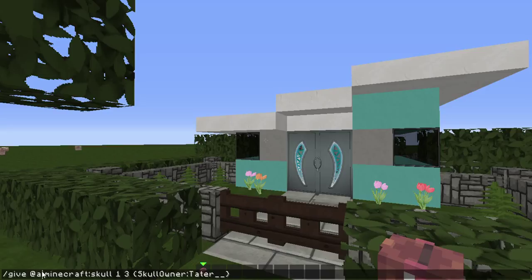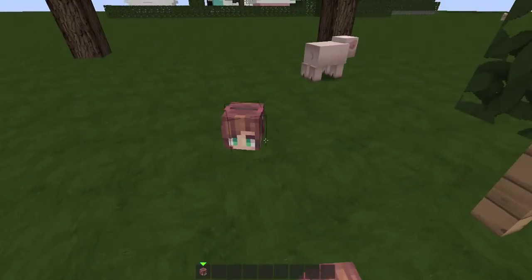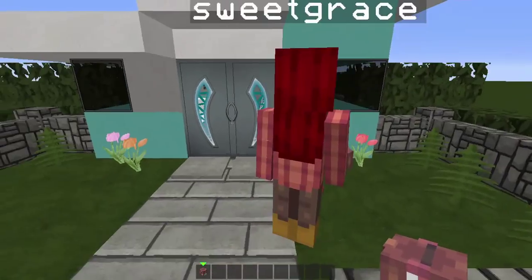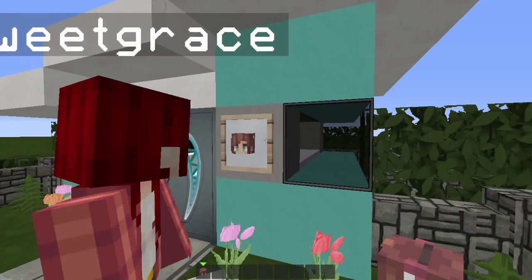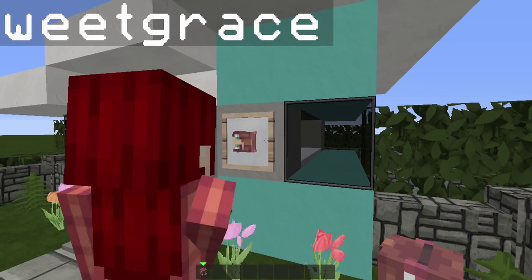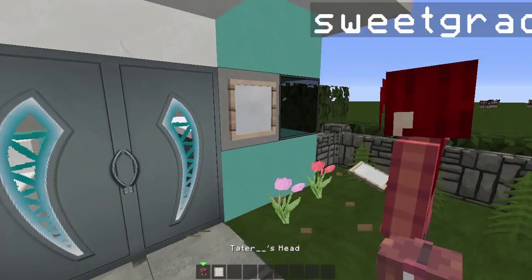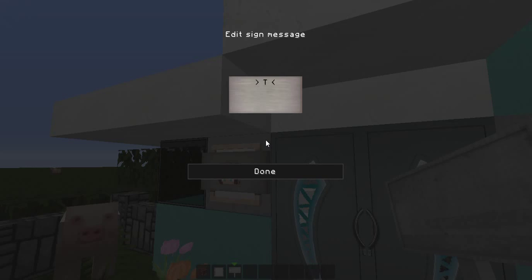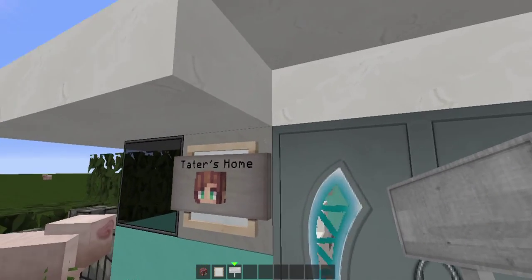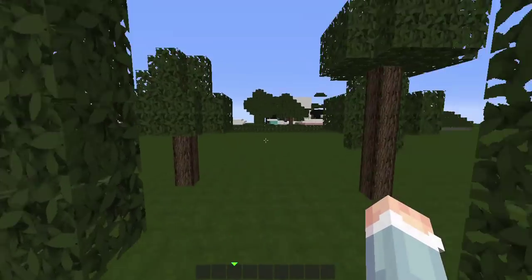You can do at-p to give it to you, or at-a to give it to everybody. Then this is my head. Here's what you're gonna do — I do the item frame, the head, and then I do the sign which goes down here. How do you place the sign? You go to the corner of the block right there and then it comes up like that — I just think that's really cool.